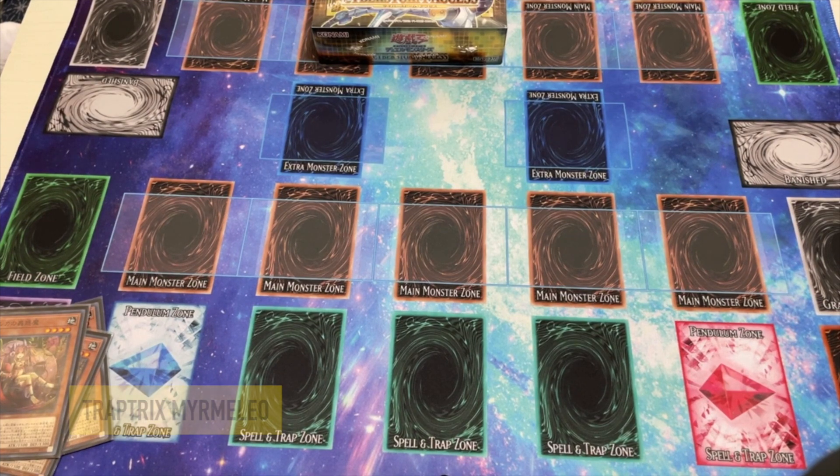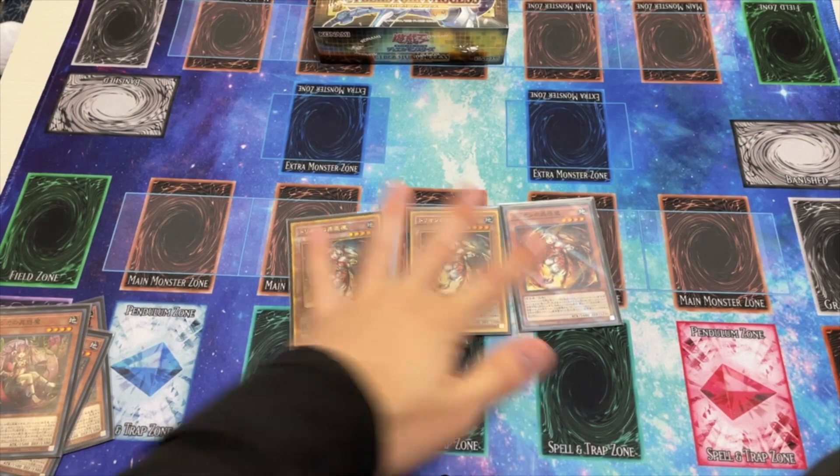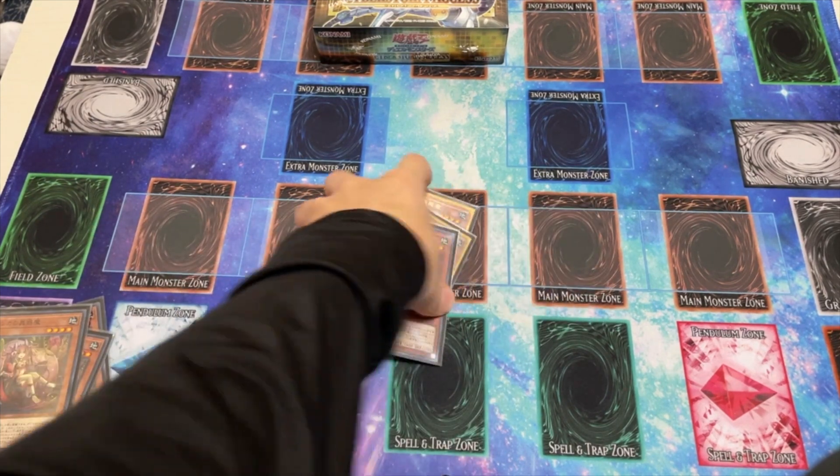Next we have three copies of Trap Tricks Murmelio. This searches out all of your trap hole cards including the new Holteria. It's not a once per turn to pop back row when it is special summoned. These two are a must play at three.